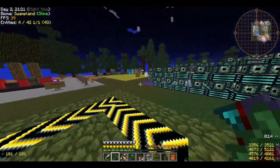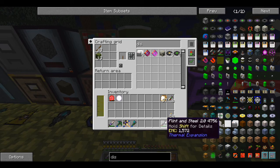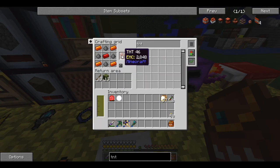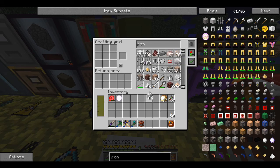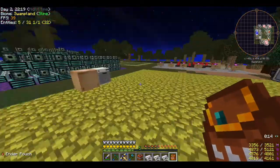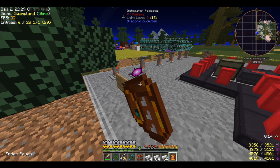Tiny TNT didn't work, so we're going to make regular TNT. I kind of want to get rid of the iron blocks I have since I've got so much iron in ingot form. Should we try it in the new area? Maybe up in the top of one of those towers just for fun, since we've got that tower right here.